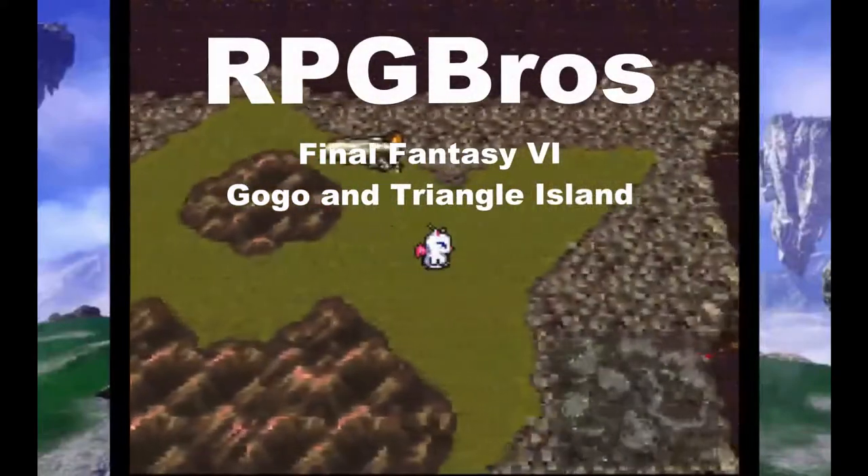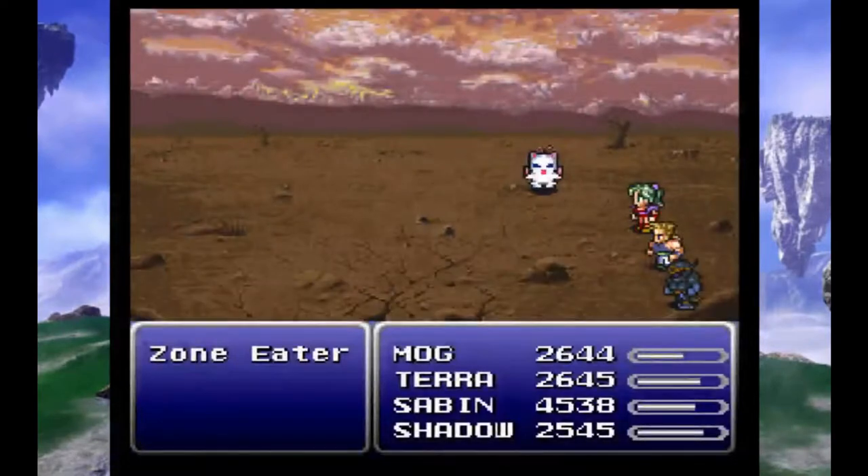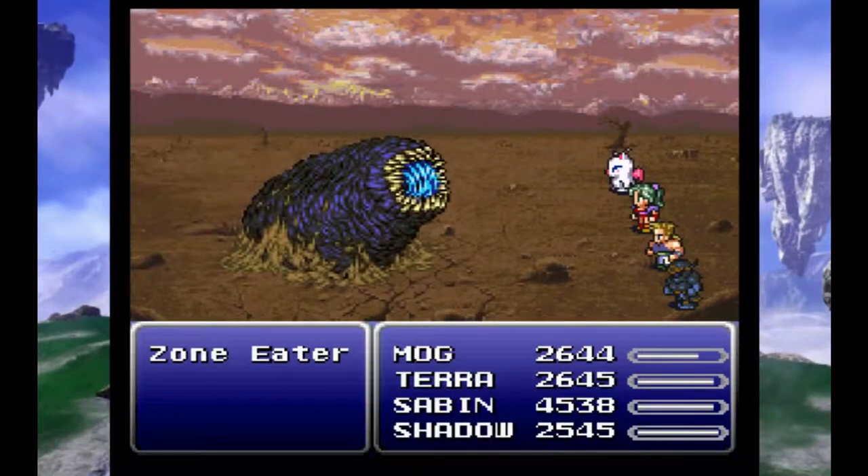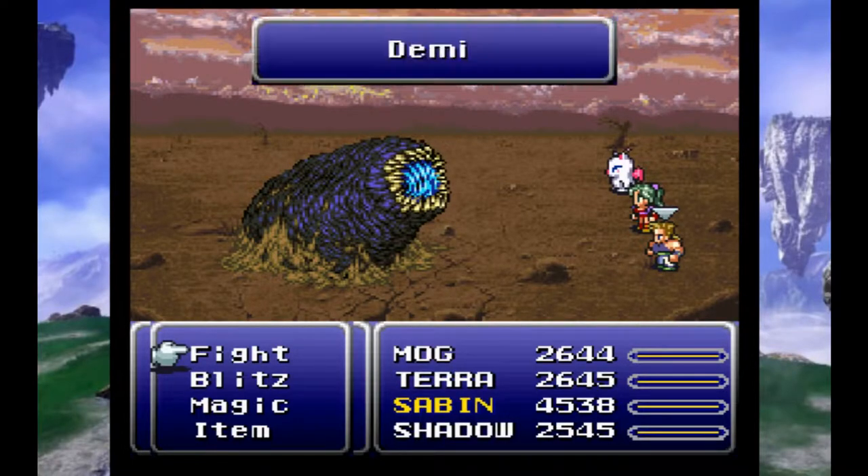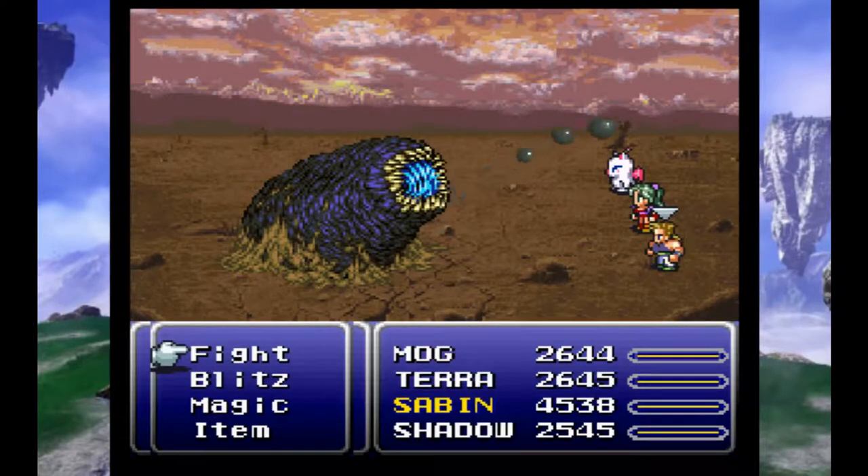Welcome back to Let's Play Final Fantasy 6. We're here on Triangle Island. We're going to try to get into a battle with a Zone Eater — and there he is. So this guy engulfs you and sucks you down into him. This is the only way to get down into Gogo's Lair, which of course is our next course of action.